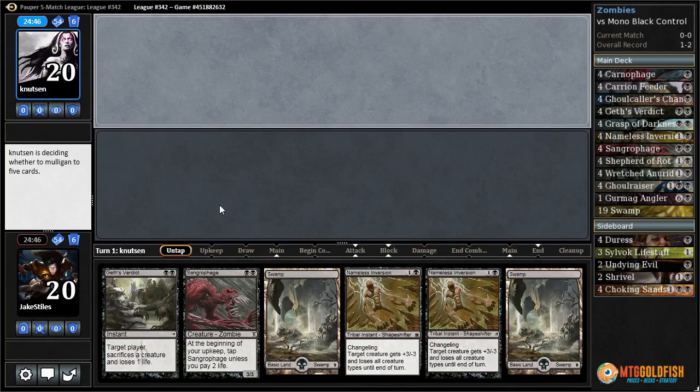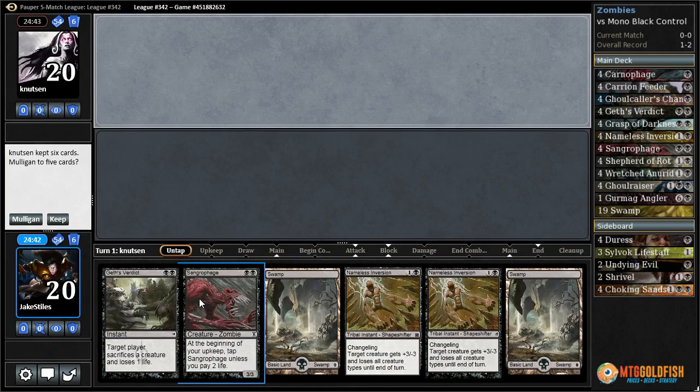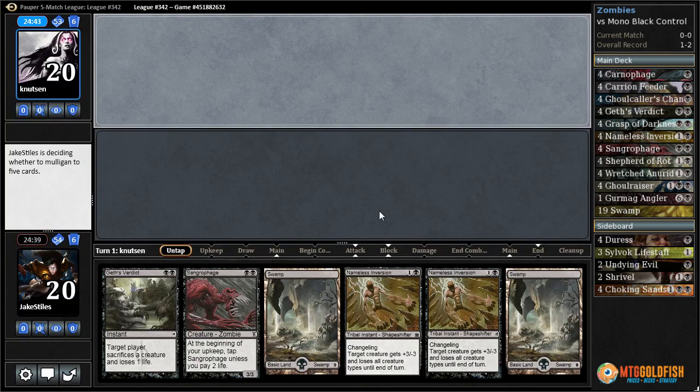Actually we're going to mulligan because everything I said was a lie, except for the 19 swamps part. Now we only have one creature in our hand, but I really don't want to go down to five. I guess we have removal spells, so we'll hope those are useful.